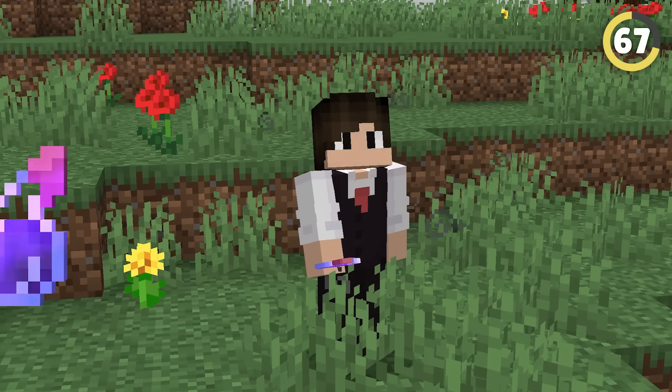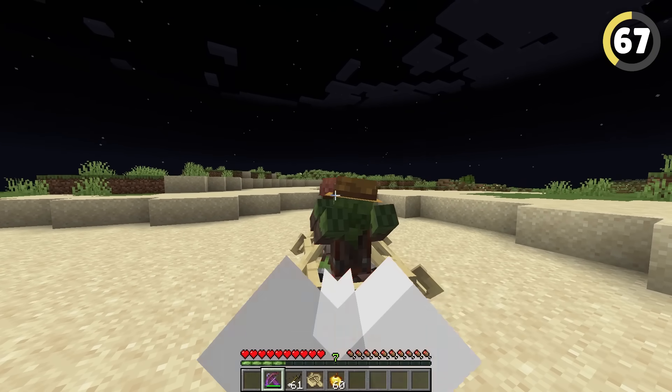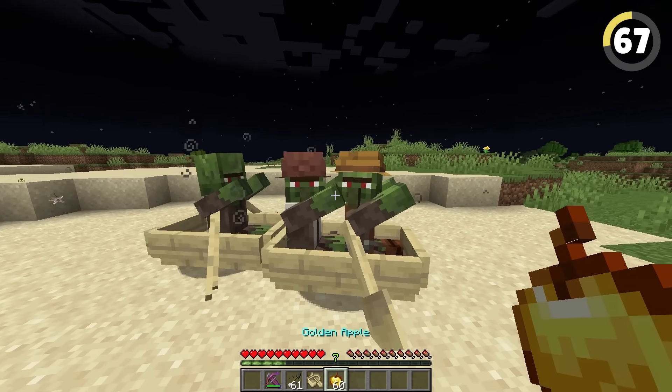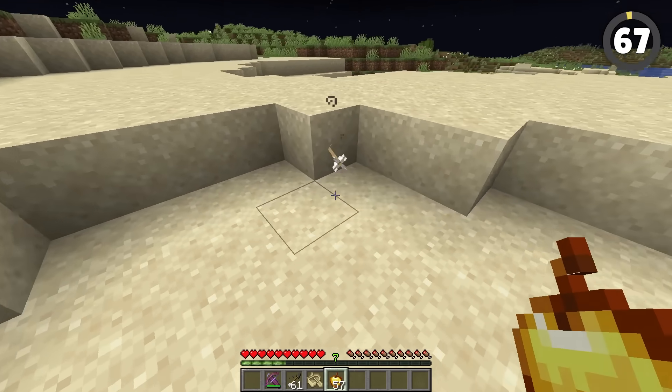To heal zombie villagers, don't use potions of weakness. Instead, use tipped arrows with a crossbow. If you have a high enough piercing level, you can shoot through multiple villagers and then pick the arrow up after, allowing you to cure hundreds of villagers with just one arrow.